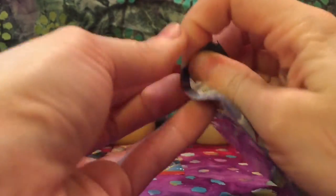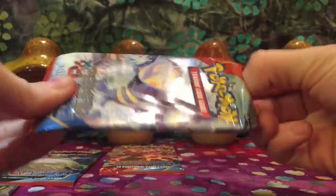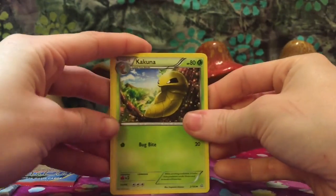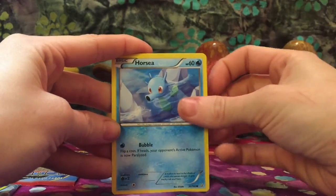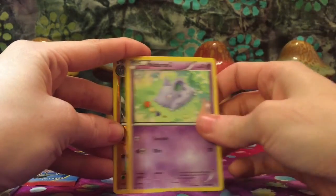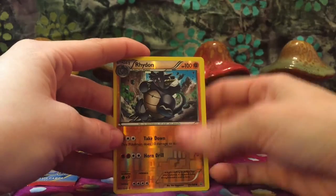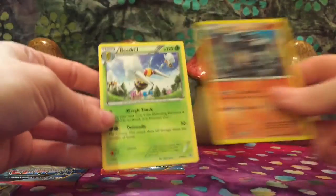Back to our Water Beast. Kakuna, Luvdisc, Bidoof, Horsea, Chinchou, Tynamo, Nidoran. Reverse Holo Groudon. Super sneaky from the back, we have a Shield Energy, and we have a Beedrill for our rare in this one. Four packs left — one of each of the arts.